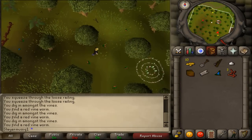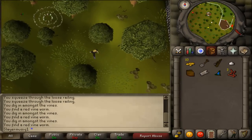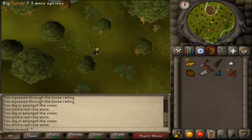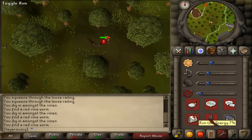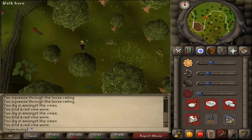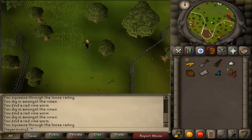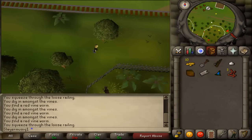Just return to the loose railing and squeeze through it. Then walk clockwise around the fence the same way you came, and return to Seers Village.